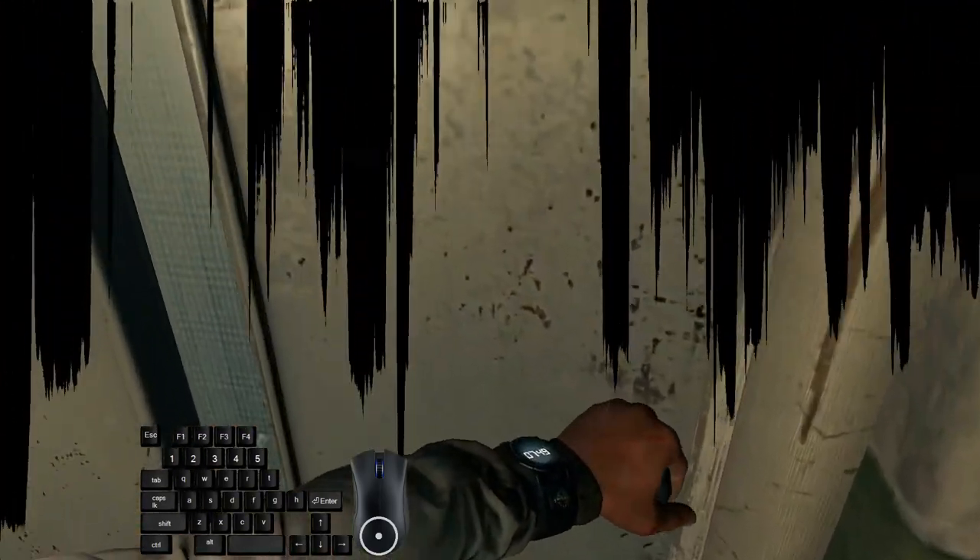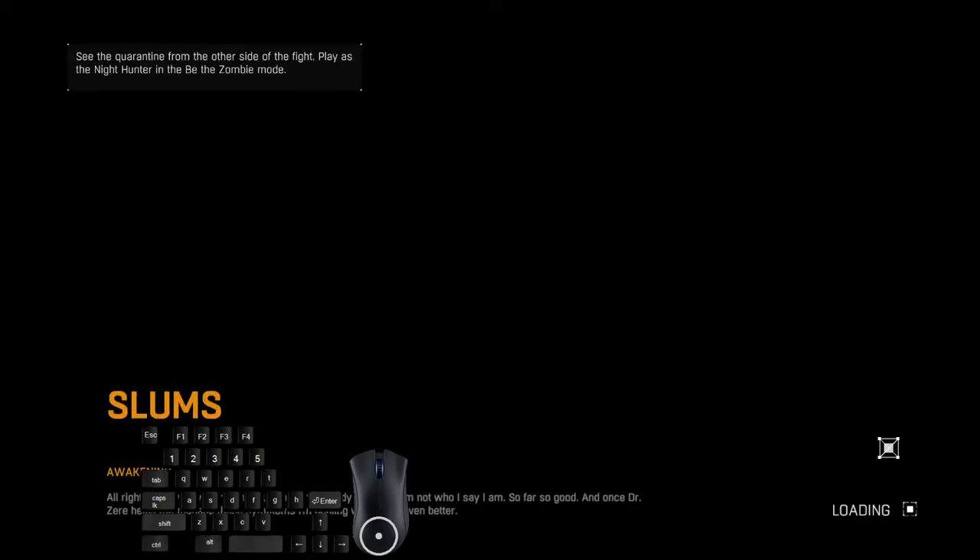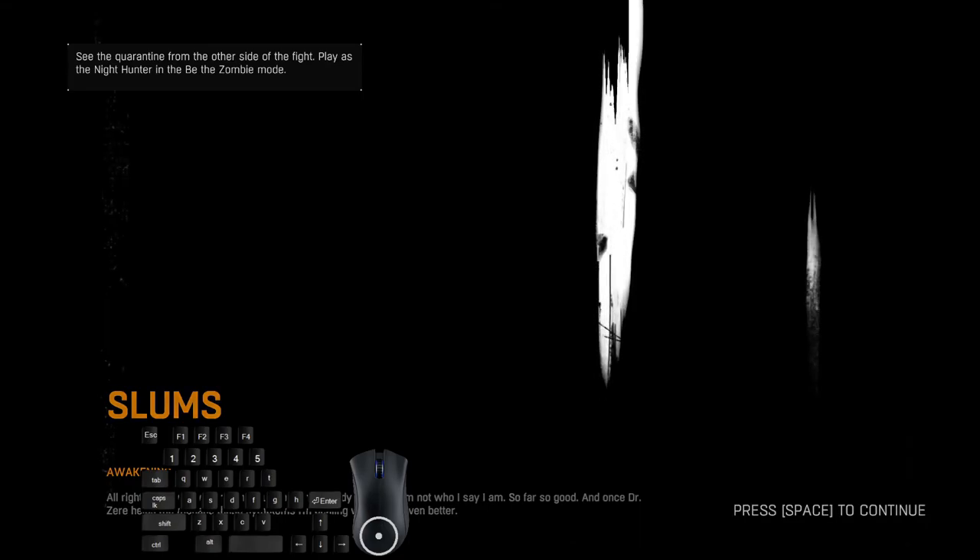Speaking with Rahim starts a skippable dialog — mash spacebar and controller. After that we have to go to the elevator, but we won't because we're lazy — we'll just quit out to the main menu. This puts us right near the elevator, skipping going two or three floors down. Interact with the elevator and we are done with the tutorial.